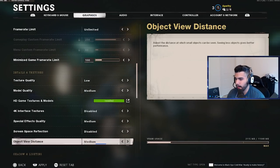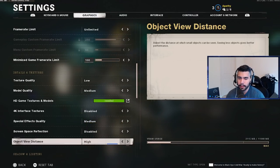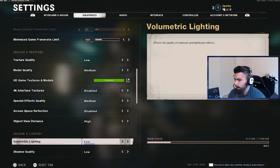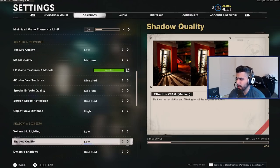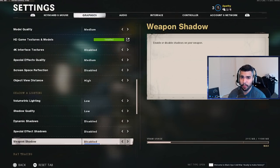Object view distance high — changing it doesn't affect VRAM as much, and it helps you see walls and character models more sharply at a distance, so I recommend medium or high. Volumetric lighting low, shadow quality low, dynamic shadows disabled, special effect shadows disabled, weapon shadow disabled. Turn all these shadow settings off — who cares about shadows? They hurt your VRAM and kill FPS for no meaningful gameplay benefit.